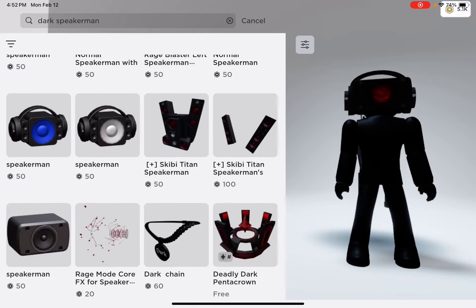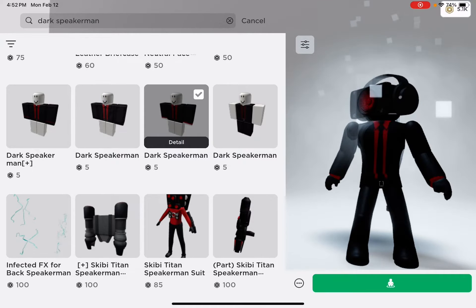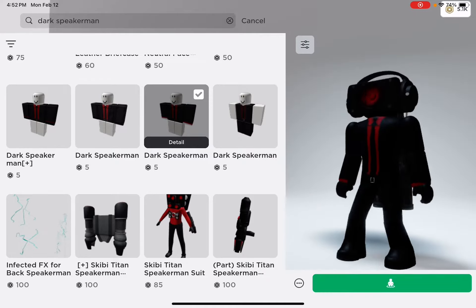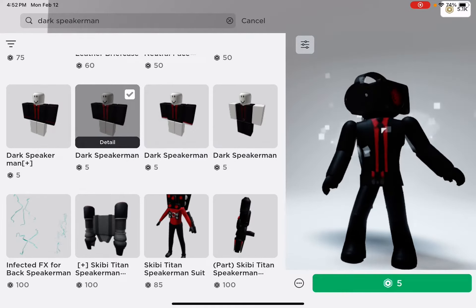Now search dark speaker man again and scroll down until you see the shirts. Buy the one called Pitfall Purple — or you could choose any of the other ones, but I personally like this one because it's the perfect color.